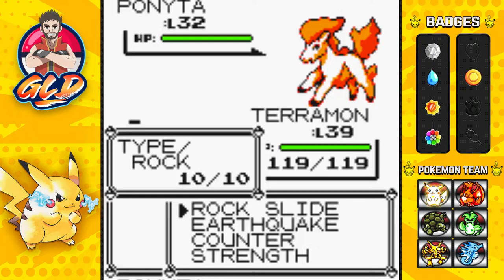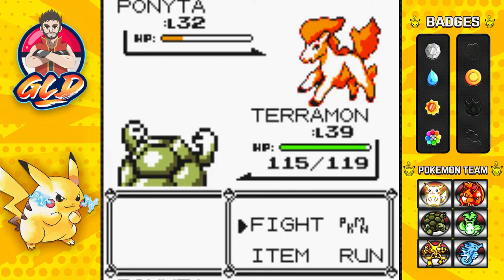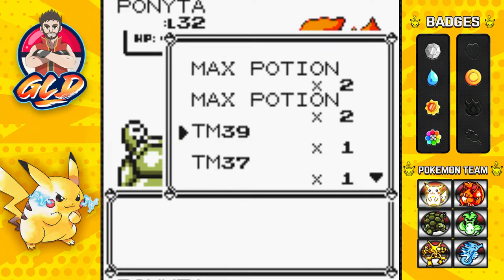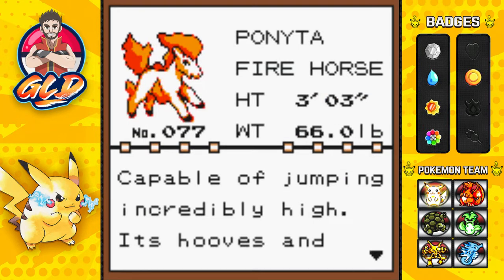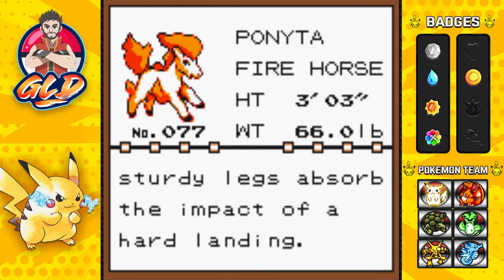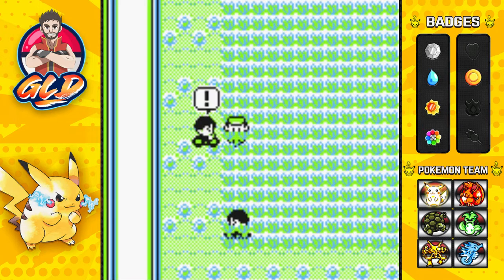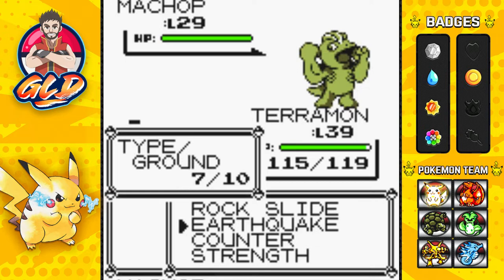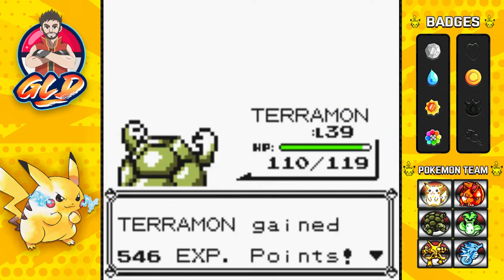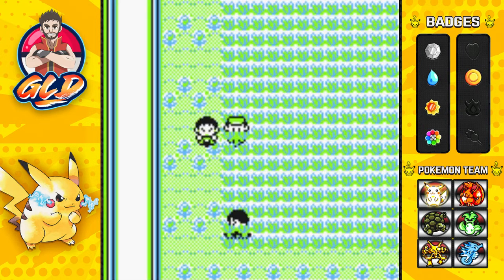In our last episode we found ourselves a Ponyta and hopefully we do not make this Pokemon faint - it's going to be a good addition to the Pokedex. Ponyta is the fire horse Pokemon. I'm thinking of Pokemon that I can trade over in Yellow, so let's continue on trying to get Teramon to level 40. It is a huge risk going up against these Pokemon - fighting type Pokemon.